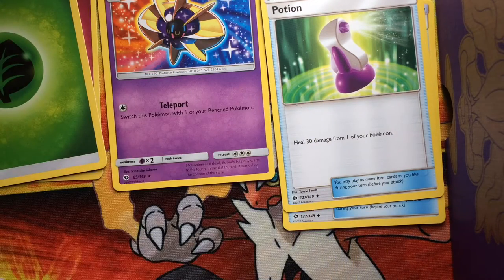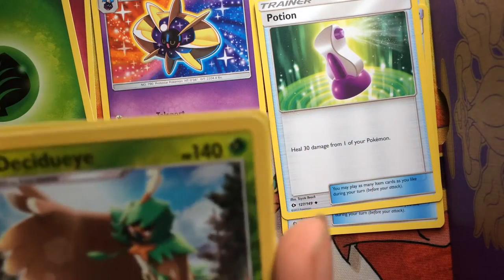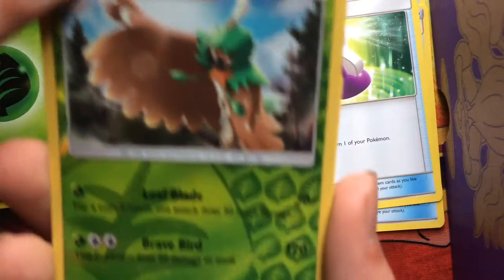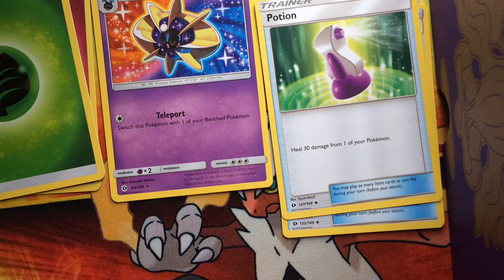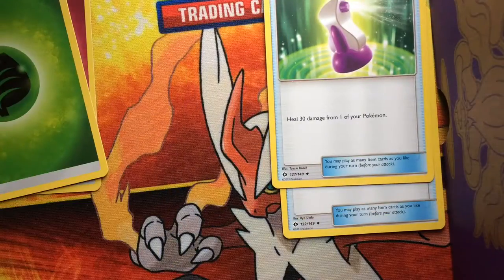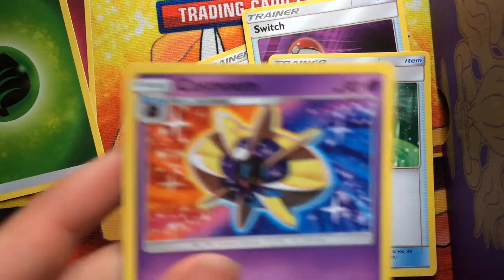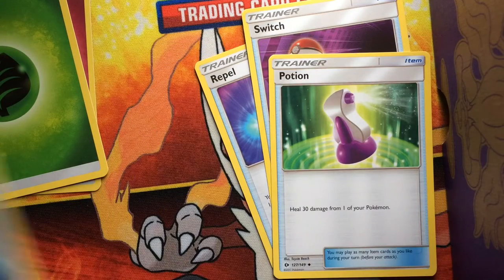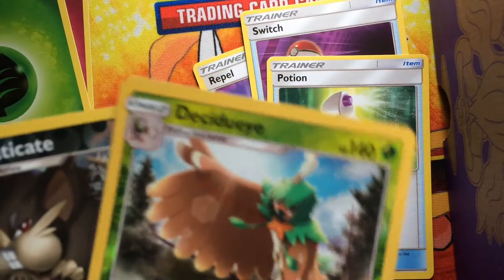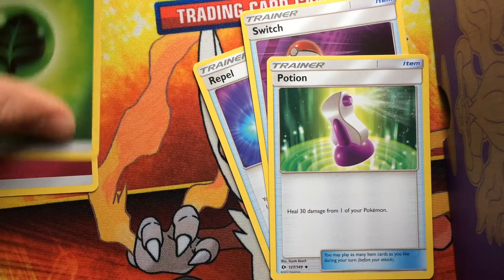We've got Surskit going over there, Dewpider again over there. Morelull, Sandygast, and a Decidueye — and it's a holo too, all right! And then we got ourselves a Cloyster, which is our rare of the pack. Pretty cool! So out of my first two Sun and Moon packs, we got a Cosmog and a Cloyster.